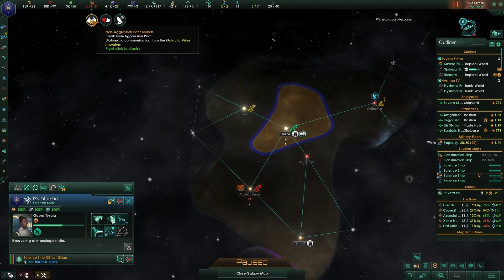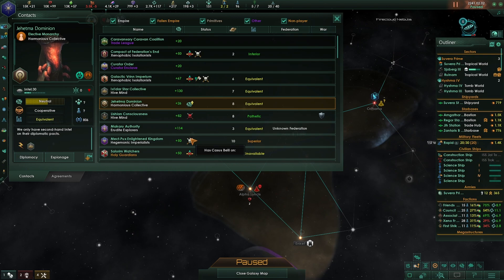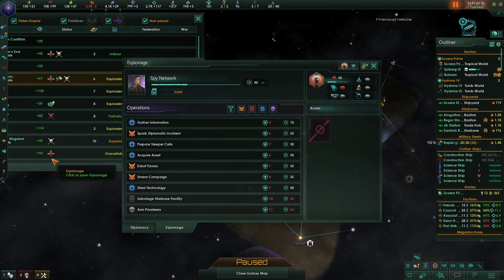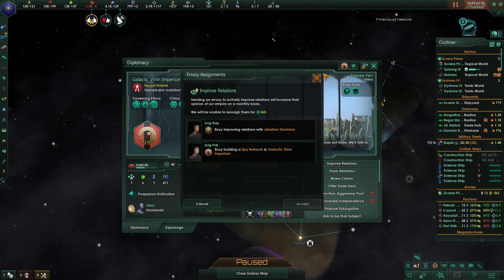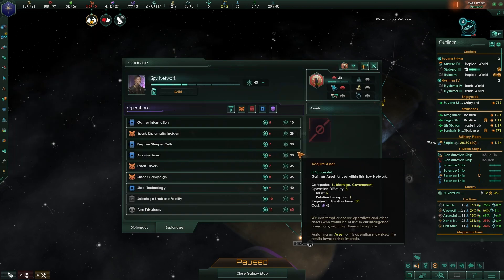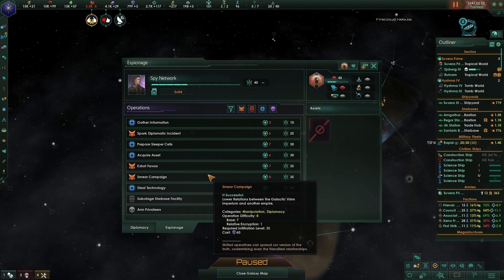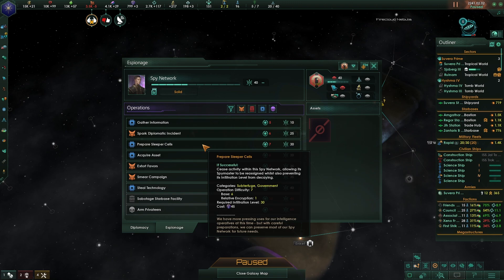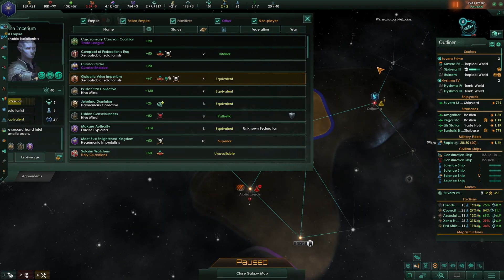We can get bonuses from restarting the nexus. A non-aggression pact was dissolved - the Vryn are at 67 opinion now - I need another envoy. We've been doing espionage against them but let's use a different operation. Looking at the espionage options: gather information, spark, prepare sleeper cells - that allows the infiltration level to stay without decaying. Let's launch that operation.